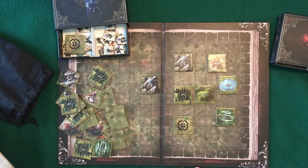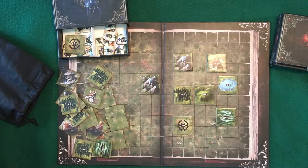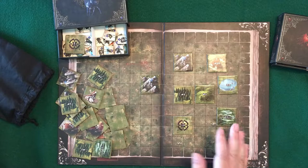They all have symbols on them that tell you what they do. If you see an S on them, that means it has a special rule — right over here in the rulebook it tells you what each one does. Much like the units, it's very well laid out. You're also going to have an eyeball with a dash through it or not — that tells you whether it blocks line of sight. If it blocks line of sight, you can't shoot through it; otherwise you can continue to shoot through it.